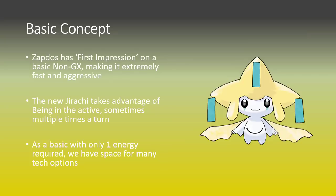Zapdos has the first impression style attack where it just does 10 base damage, but 70 more if it jumps into the active position that turn for just a single Lightning Energy. This is really insane early game pressure. You're going to be knocking out basics that are trying to evolve up very early and start taking prizes, or doing good damage to GX basics. You can be two-shotting those quite easily, especially with the likes of Choice Band, Shrine, and Electro Powers on your side.